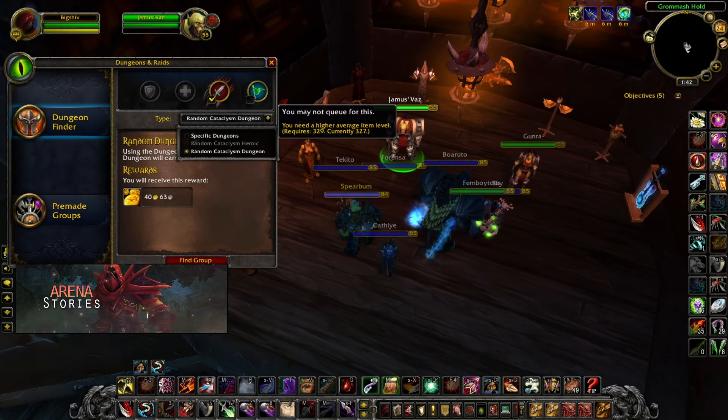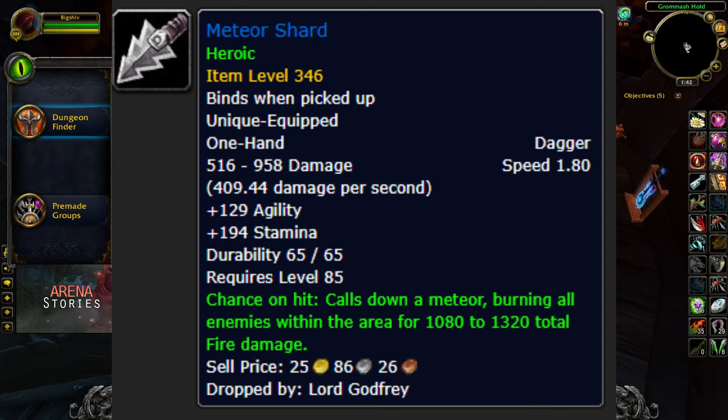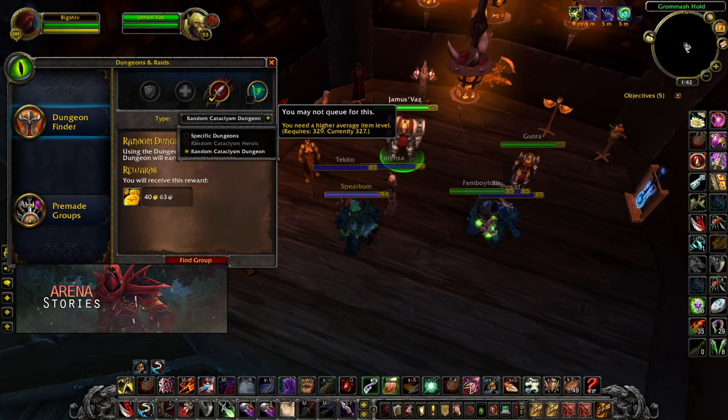The second you meet the item level, spam the Cataclysm heroic dungeons until you get the BiS dagger from Shadowfang Keep. Shadowfang Keep has been reworked and is now a heroic dungeon, with the best dagger dropping from the last boss — Meteor Shard — similar to what you would find in vanilla WoW.